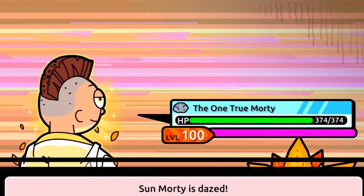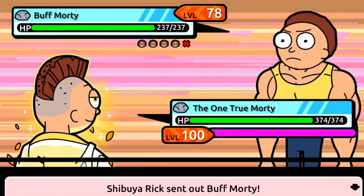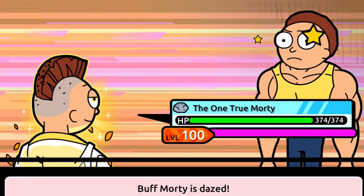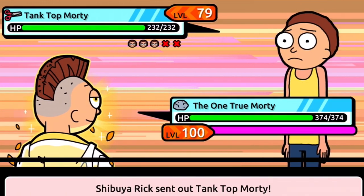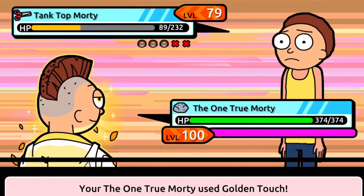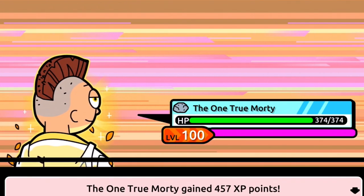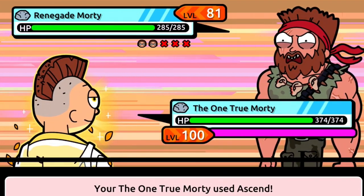He was one-hit on Sun Morty, which is a pretty powerful Morty. Let's see against a final evolution — this guy has less HP than Sun Morty so he should be one-hit as well. Give me a Morticia — this guy has a bit more health but he's a scissors type so he's going to be one-hit as well. The One True Morty looks like he's going to be one-hit against every single Morty — maybe except renegade Morty, who has a lot more HP and is level 81.